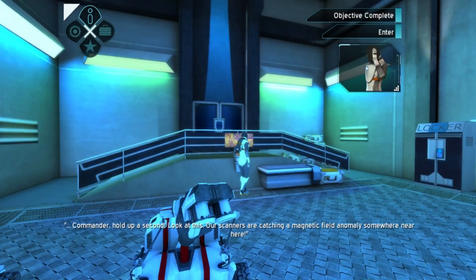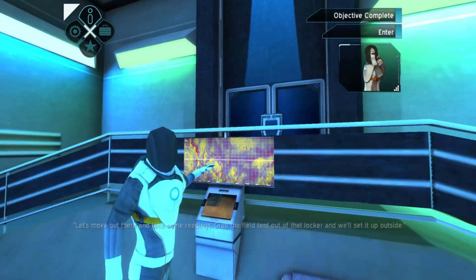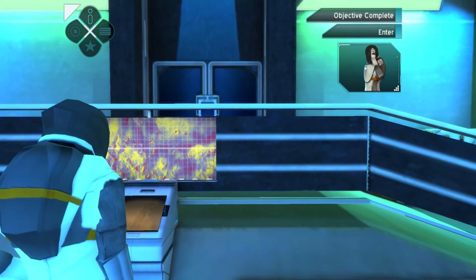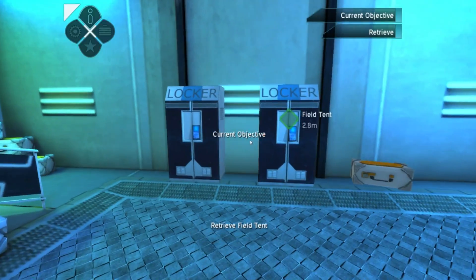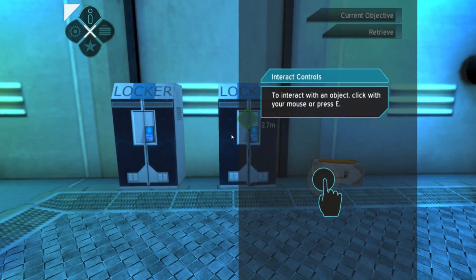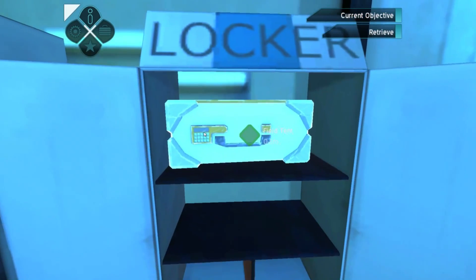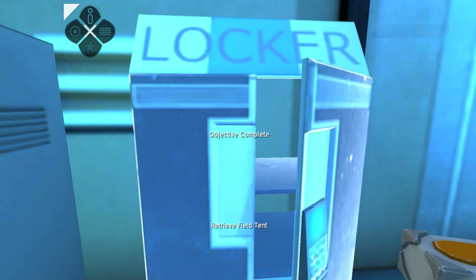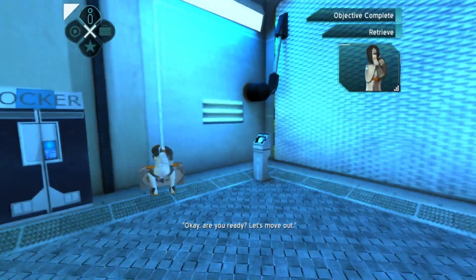Look at this. Scanners are catching a magnetic field anomaly somewhere near here. Let's move out there and take some readings. Get the field tent out of the locker and we'll set it up outside. Despite being a highly trained astronaut, they still think that the lockers need to have the word 'locker' written all over them. Here's a field tent. I like the fact that it has this little code panel on there because they don't want the locals to be stealing it. Lock it down. Martian locals.